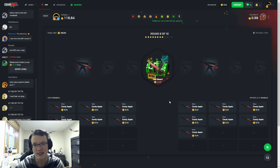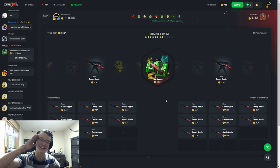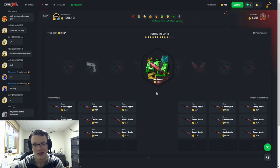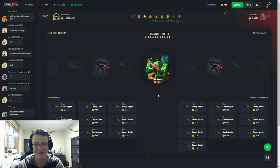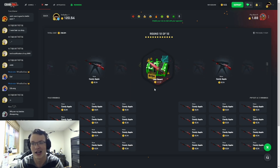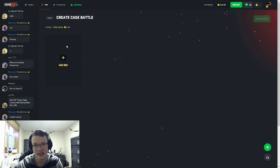There it is — one hit for us with the Whiteout, 119 coins. We need at least one more hit for this battle to pay out. The Crown would have been so good — that's 800 coins, insanely good. Not another hit yet. I've seen people get insane hits on this case, so please hit me that Crown Foil. Last case — we miss. Okay, 122 coins from 200, not that great.